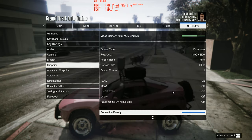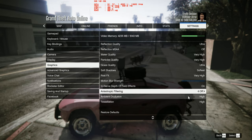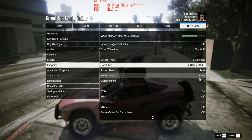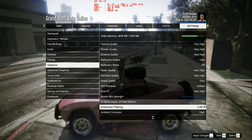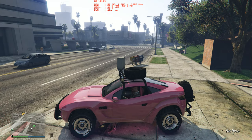But now we turn it back on. We put this bad boy back on X16. Give it a couple of seconds for the GPU to re-utilise. And look — it's back to green, it's back to being grassy patchy green.